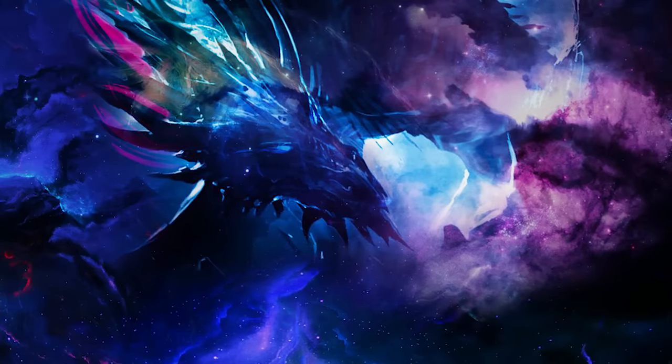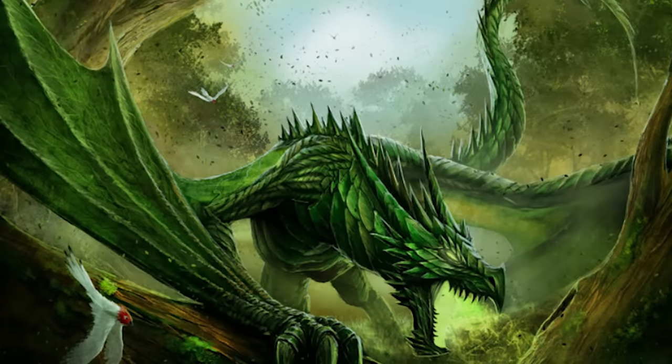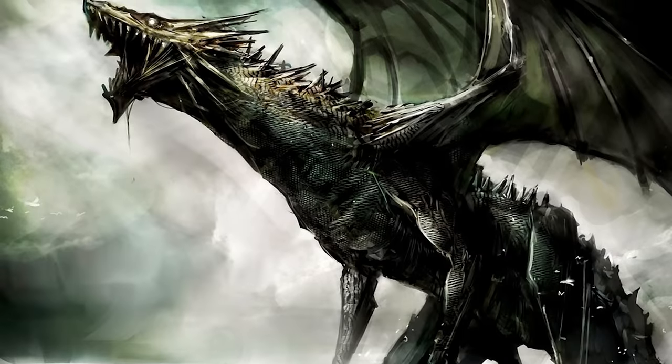There are astral dragons, which are the ones that were born and evolved in the many different planar realities. There are gem dragons, which you might see some in the elemental planes of air, water, earth, and fire alongside special biomes like the Underdark. And of course, there are many dragon variations that happen outside of Faerun, which is the continent that we're used to. Today, we're going to talk about steel dragons.